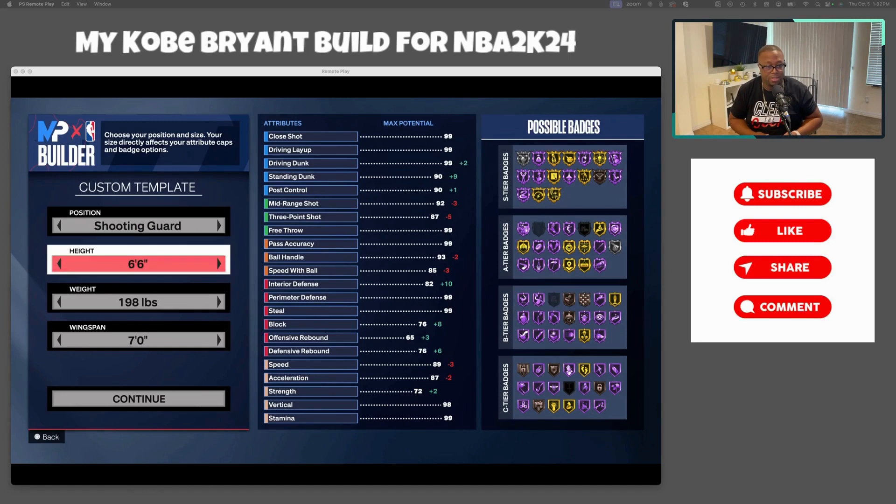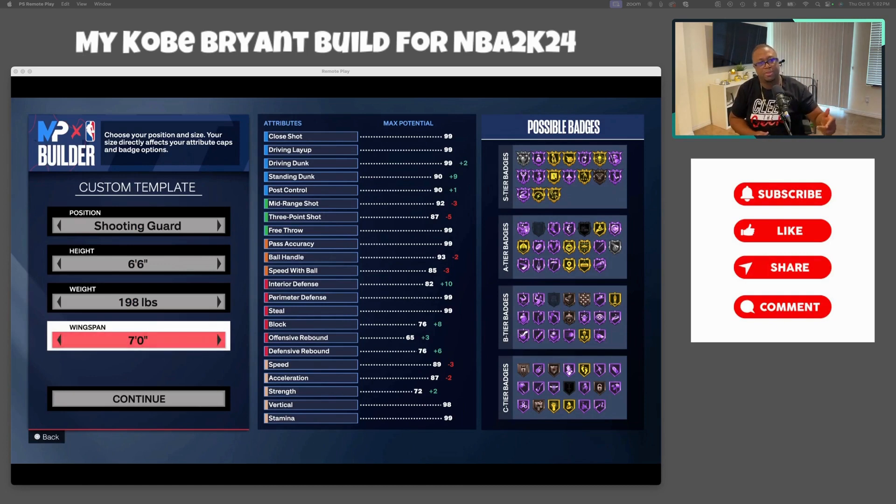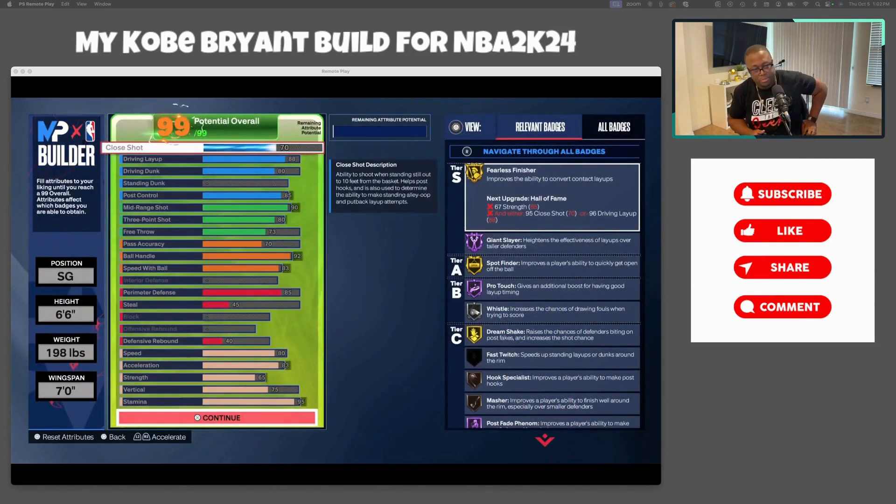Shooting guard, of course. Kobe was six-six — he fluctuated between 198 and 201. I went with the seven-foot wingspan so it could make you better on the perimeter; when you stretch those arms out it's gonna be harder for the defender to get around you. I'm not sure if that was his actual wingspan, but I did that for defensive purposes.